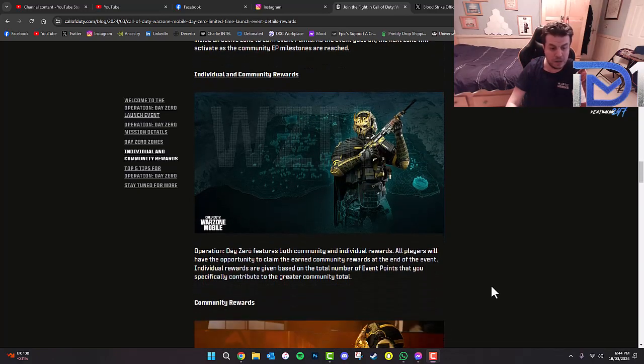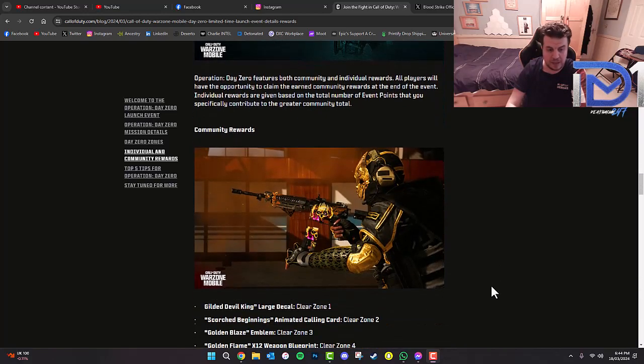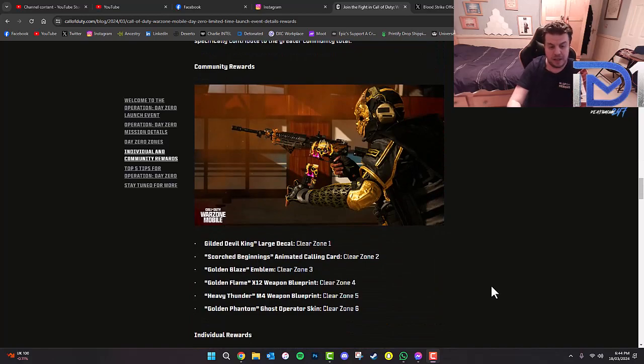Operation DayZero features both community and individual rewards. All players will have the opportunity to claim the earned community rewards at the end of the event. Community rewards include the Gilded Devil King Large Decal and the Scorched Beginnings Animated Calling Card for clearing Zone 2, the Golden Blaze Emblem for clearing Zone 3, the X12 weapon blueprint called the Golden Flame for clearing Zone 4, the M4 weapon blueprint called Heavy Thunder for clearing Zone 5, and the Golden Phantom Ghost Operator Skin for Zone 6.